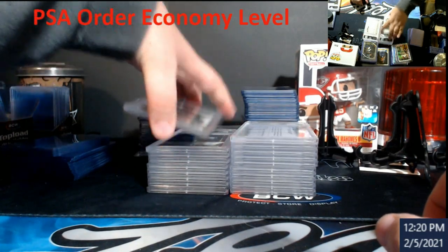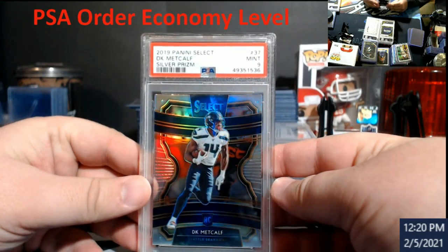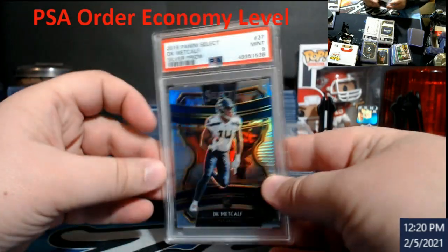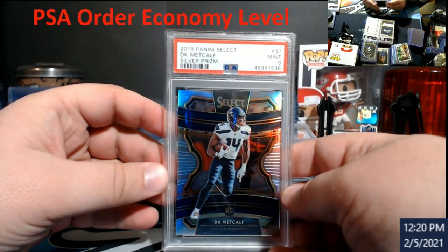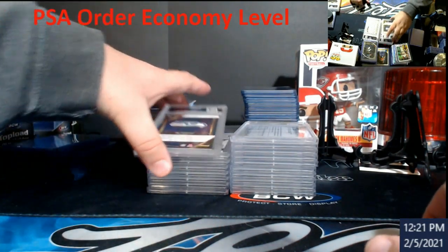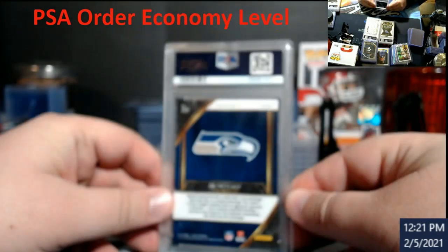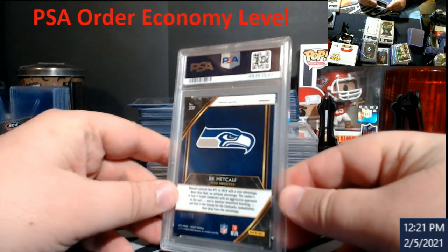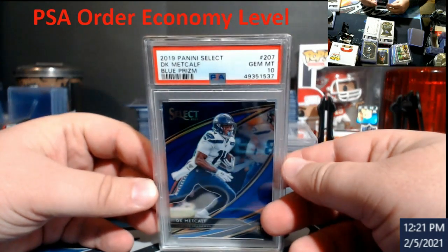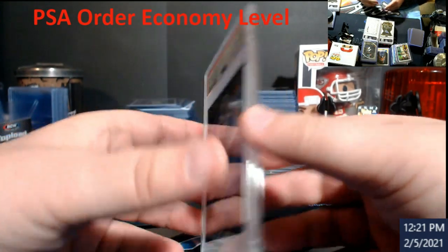This was one I was really hoping would come back at 10. Silver prism PSA 9 Metcalf — this is card 37, should be the regular concourse level. I think this is only doing about 50 bucks. Then we had this Metcalf out of 75 — this will be the blue, field level, PSA 10.